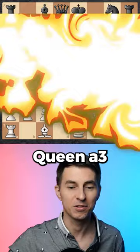Bb5 does not really help because after that you simply castle, push the pawn forward, and black is destroyed.